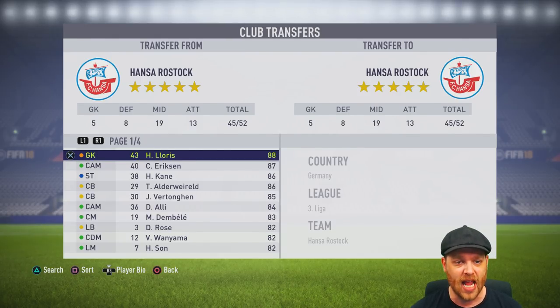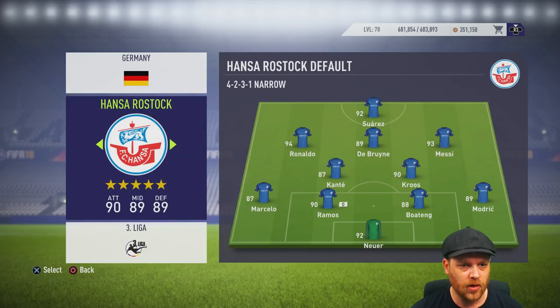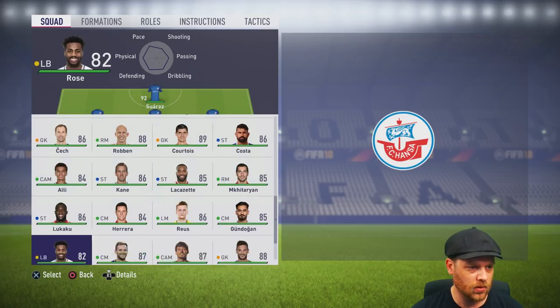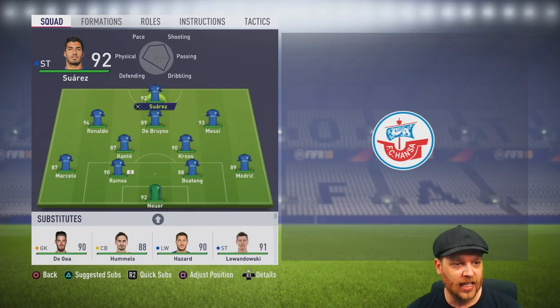Let's go have a look at the Hansa Rostock squad now. Back out and go into Team Sheets, head across to Germany 3rd Division, Hansa Rostock. Let's have a look at this team sheet — Suarez, Ronaldo, De Bruyne, Messi, Kroos, Kante, Ramos, Boateng, Modric at right back. We maybe didn't pick up a right back, but all of these players are here in the squad and ready to go for an absolute onslaught in League 3.